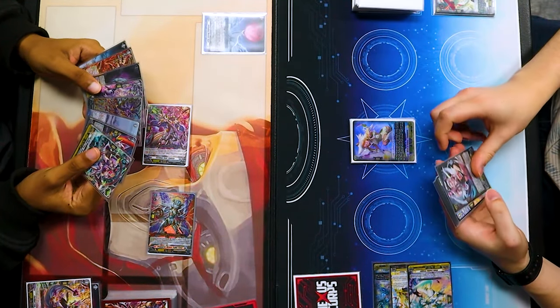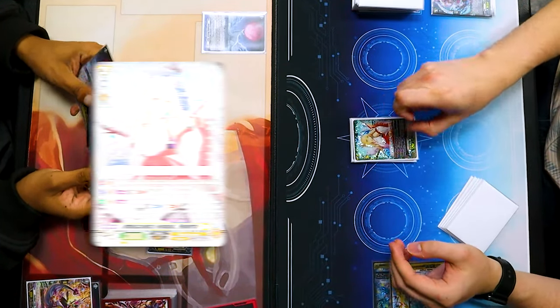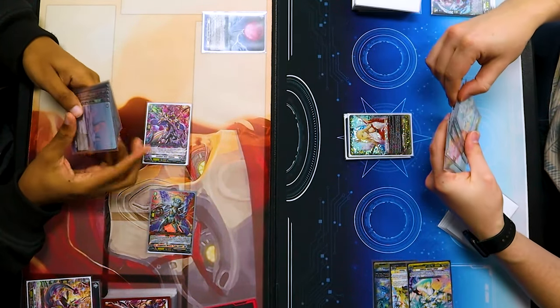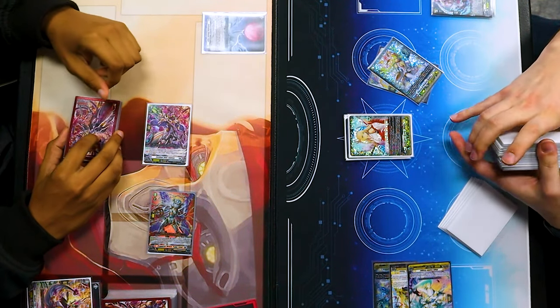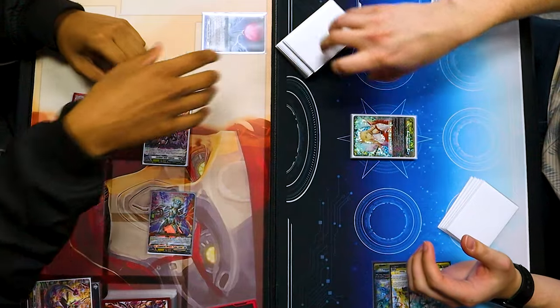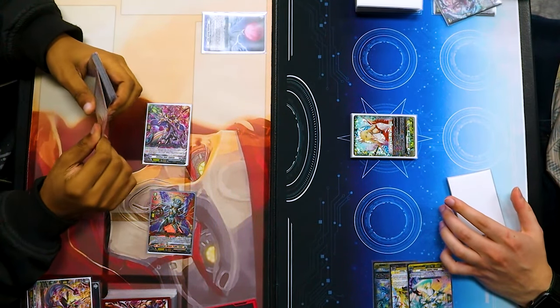Stand draw. Nice. Discard. Thank you. Bright Minerva. Using Chamomile's effect — look at top 5. Two cards into the soul. And now that I have a unit with Gralia in its name in my soul, my front row gets 5k. It's like a little persona ride, a little cross ride there.